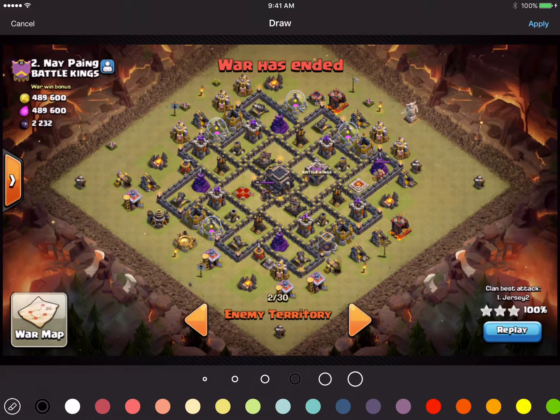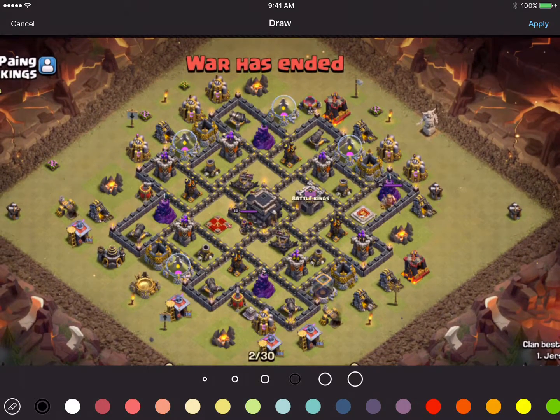Here we have the strategy for the Quattro Loonian. What we're going to do is draw out the clan castle first. The reason we're drawing out the clan castle first is it has a dragon in there, and when you're using an air attack, you need to find a way to kill the dragon. We're going to do that with our heroes.